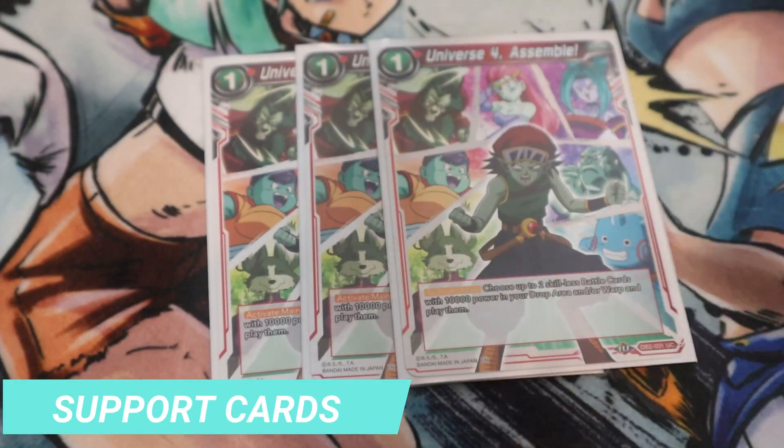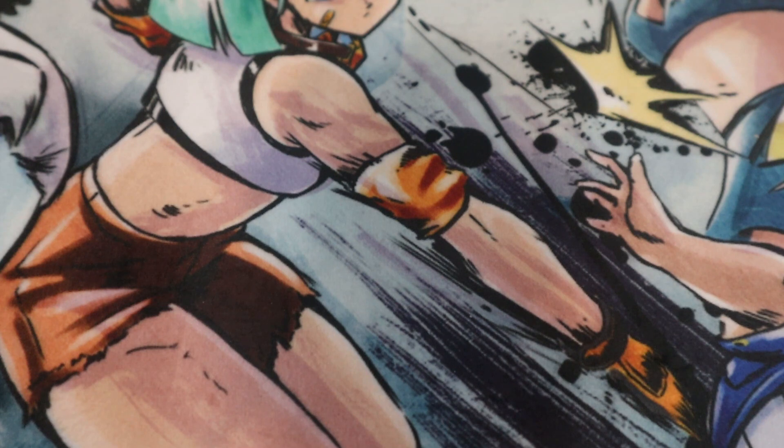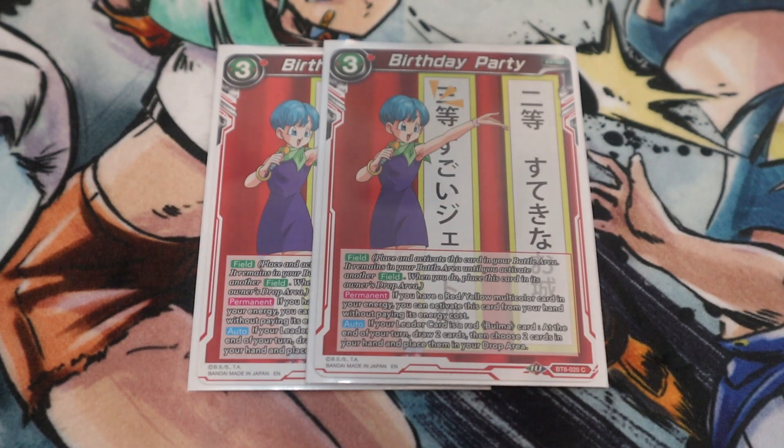Next is a small Draft Box 5 engine featuring the Universe 4 Assemble card. For one red energy, activate main: you choose up to two skillless battle cards with 10k power in your drop area and/or warp and play them. So offensively, if you've milled cards early through effects, you can put two skillless vanilla 10k cards into play and swing, or since your vanilla cards are Saiyans they gain blockers — so for one energy they basically become two blockers. Very cool, very techy.